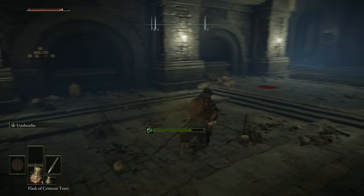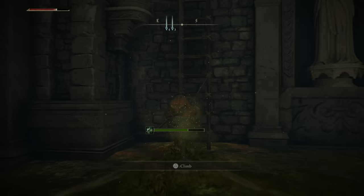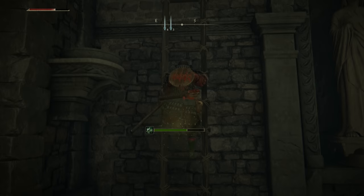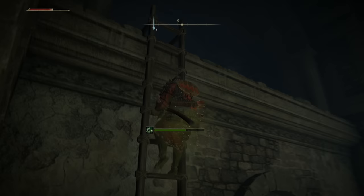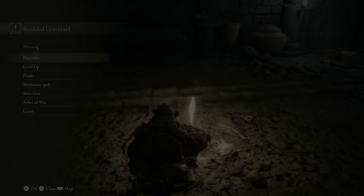I feel like we do this — we rest, get full health, because we're just going to use all of our flasks dealing with the poison. And I think what I'll try is to jump further, and we should be able to make that run without hitting the poison limit.